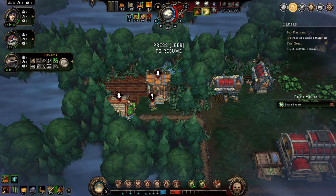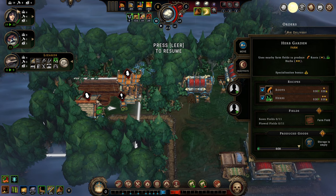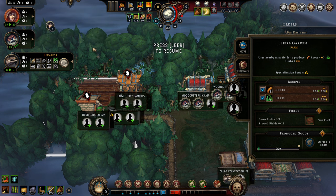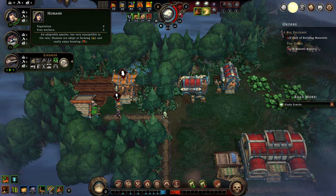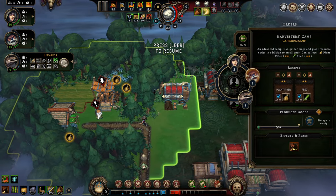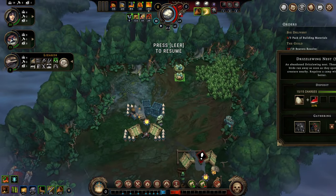The farm is done. Check out these icons — farming proficiency is what the humans have. Every species has an industry where it excels and one it enjoys. For humans, that means a chance to double the yield while harvesting — very powerful. Or there's a plus five resolve bonus for the industry they enjoy. With all the people we now have, we can finally man all the collector stations and build a new collector camp right next to the eggs.